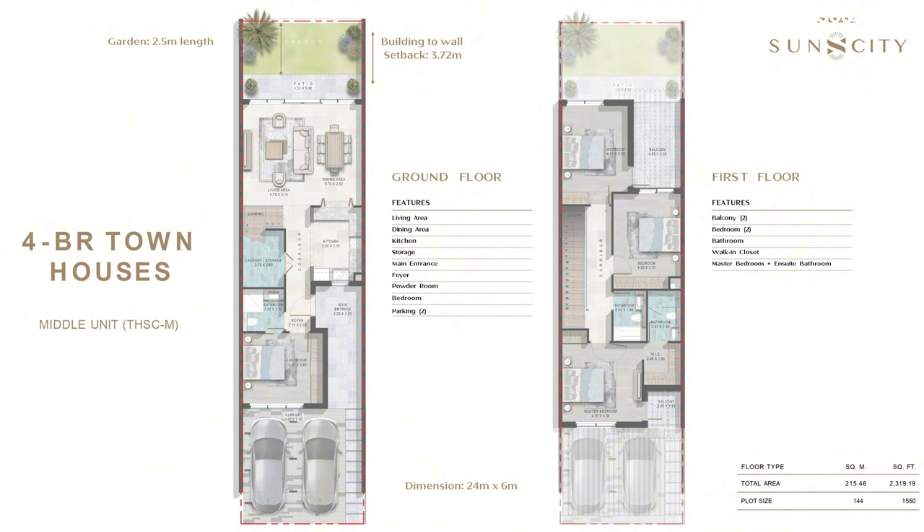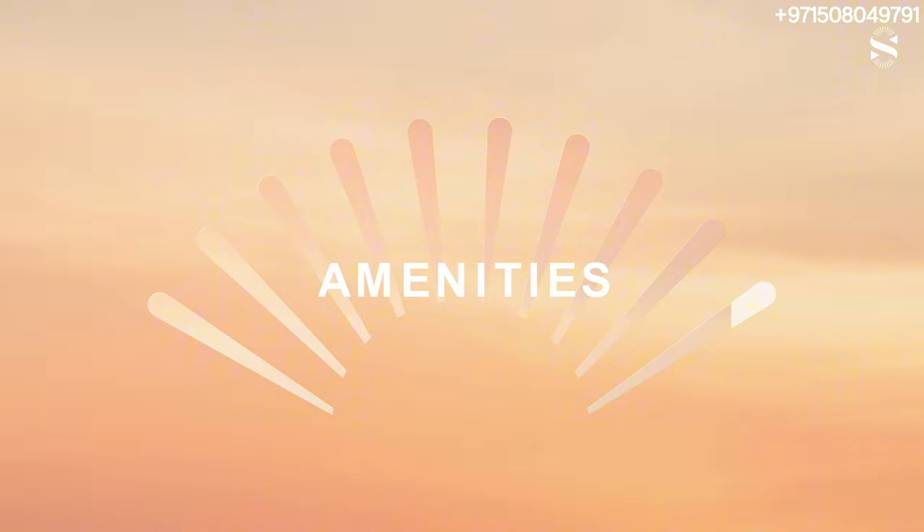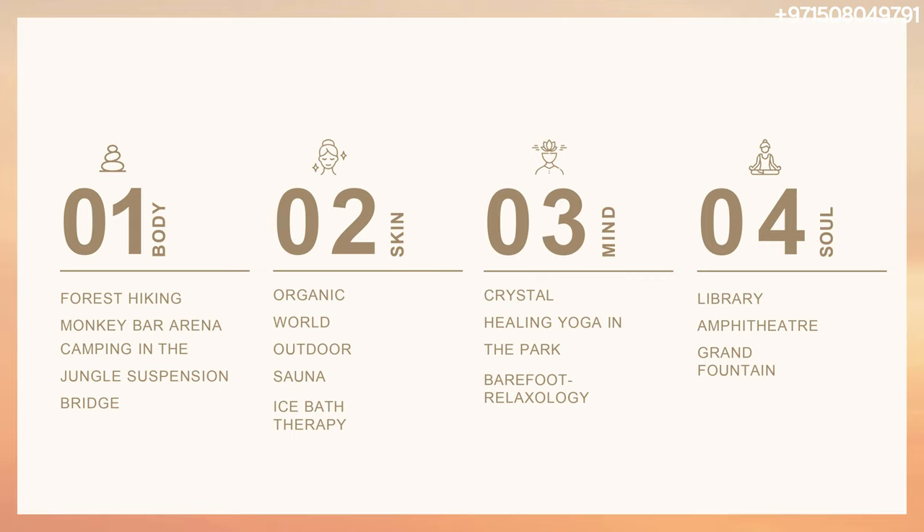Here are the four-bed townhouses — feel free to pause the video to go in depth. This is basically the floor plan of the five-bedroom townhouses, which will be in a G plus 2 configuration — again, you can pause the screen and go over it in more detail. DAMAC coming up with their typical DAMAC design. Moving on to the amenities: DAMAC really comes up with interesting amenities — four different styles: for the body, the skin, the mind, and the soul. For the body: forest hiking, monkey bar area, camping, jungle suspension bridge. For the soul: a library, an amphitheater, a grand fountain. Unique and interesting amenities — this is what DAMAC is known for.